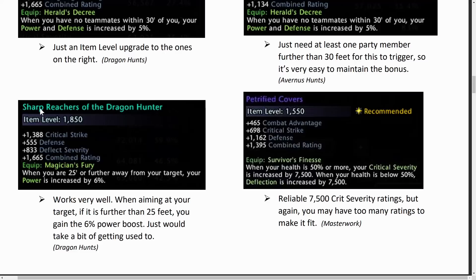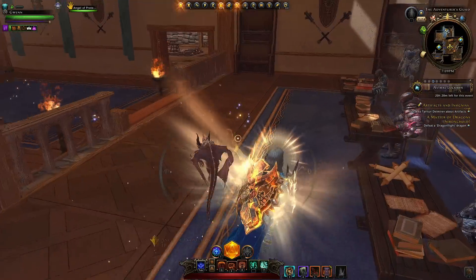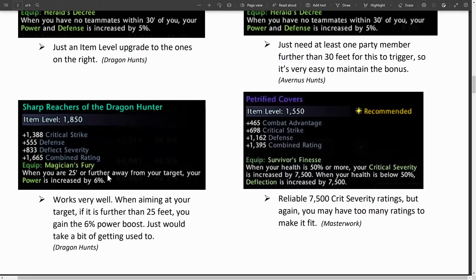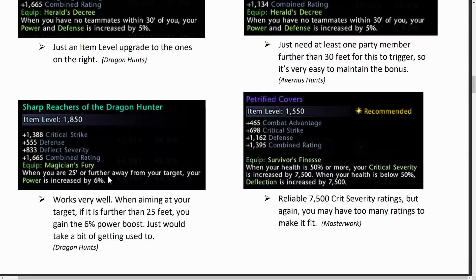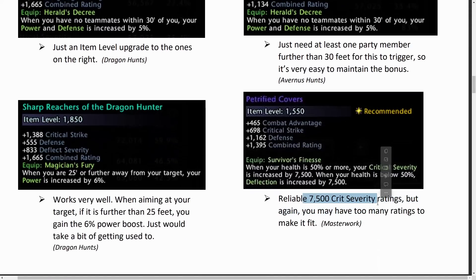30 feet is pretty small. Then there are the Sharp Reachers — if the target you're aiming at is further than 25 feet, you gain that 6% power just before you heal them. You can see if you're aiming at them by the circle in the middle of your screen. It can be pretty easy as a healer to maintain that buff, but it will depend on what content you're running. Otherwise there are the Petrified Covers, which I highly recommend as a healer — a nice reliable boost of crit severity rating, though you might have too many ratings to fit them since we only need 4 stats capped.